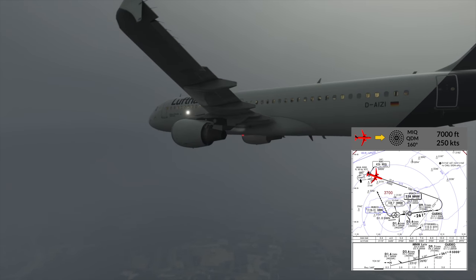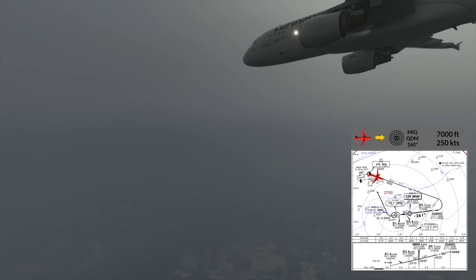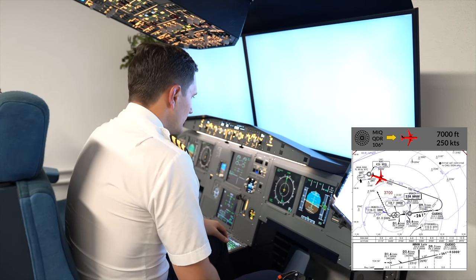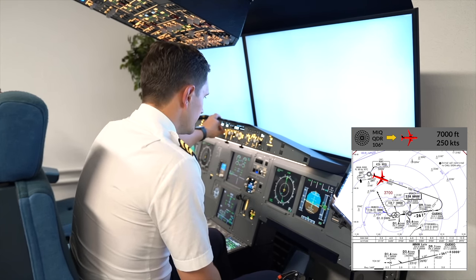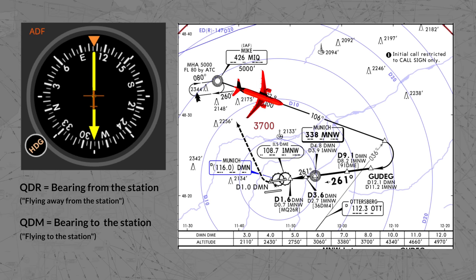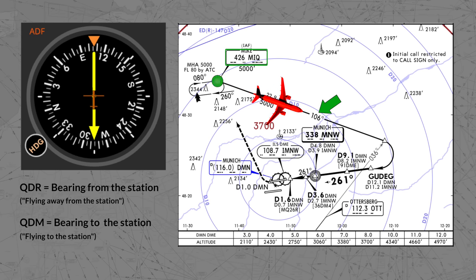Quick ADF and NDB brush-up: if you are flying towards the station, you are tracking a QDM, and if you fly away from it, you are tracking a QDR. For training purposes, we had no wind that day, so we want to exactly be flying a QDR of 106, meaning the tail of the ADF needle should point to 106.